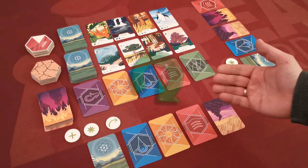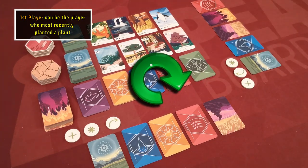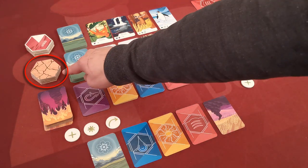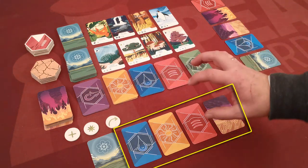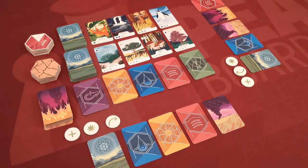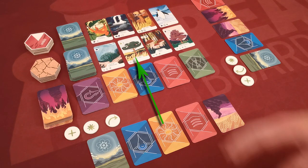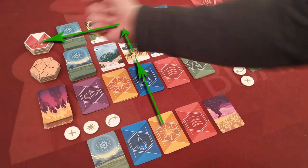Players alternate turns starting with a random player and continuing in clockwise order, done indefinitely until either all players win by gaining the seventh biome tile or they collectively lose by gaining the seventh extinction tile. On their turn, players use a line of cards drawn from their personal deck in order to acquire new cards. To reach the goal of collecting biome tiles, players first need to acquire plant and fungi cards, then use those plant cards to acquire animal cards, which lead to gaining biome tiles.